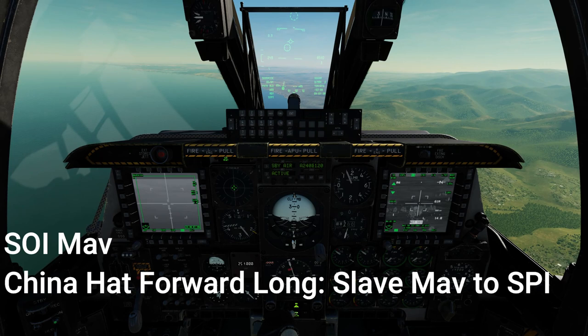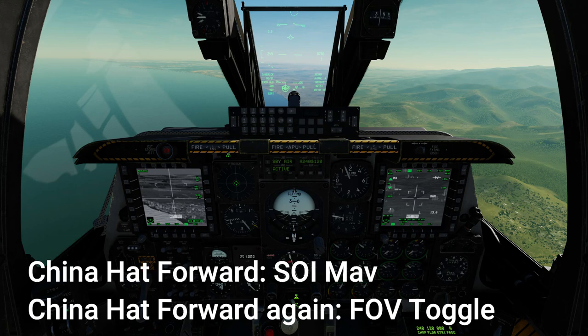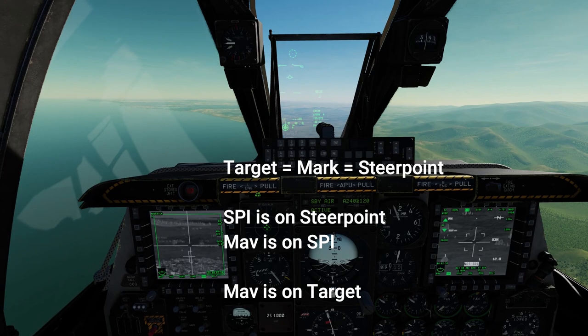Finally we select Maverick on our left MFCD and use China hat long forward in order to slave it to the speed as well. As we can see it is following as we go through the mark points. As we cycle back to our first target we press China hat forward once to make our Mavericks slew, and then China hat forward again to toggle the field of view.